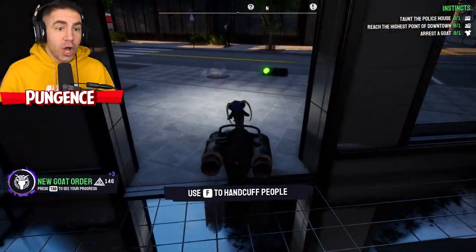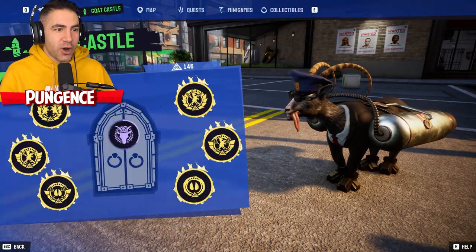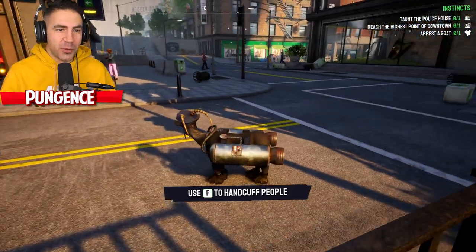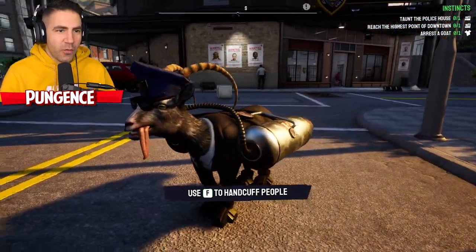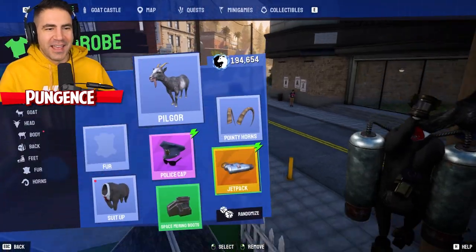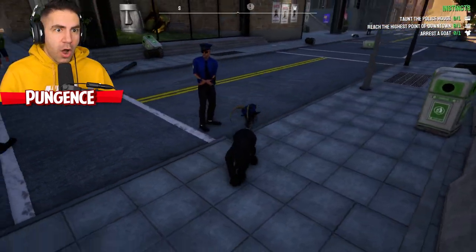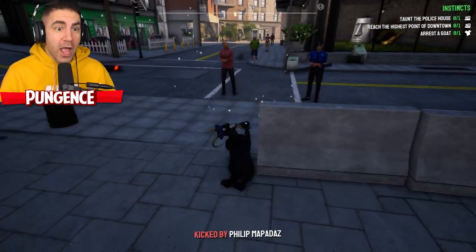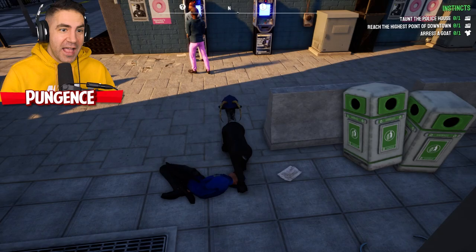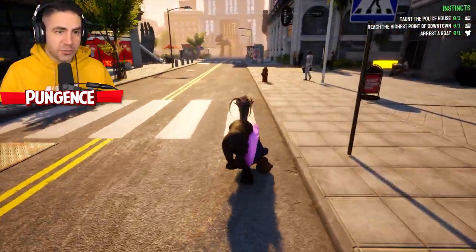F to handcuff people. What? I'm a police goat - I can handcuff people. Our castle progress - maybe 30% of the way there on the final door. F to handcuff people. Look at me, I'm a police goat. You can't wear those pink pants. The jet pack does kind of mess other things up. Can I handcuff the police? I handcuffed the police - I handcuffed that guy. He kicked me though. I handcuffed his legs - so you got to handcuff their hands and their legs. Handcuff the legs, handcuff the hands and then the legs. That's crazy. I'm an official police goat now - I could do some serious work here.